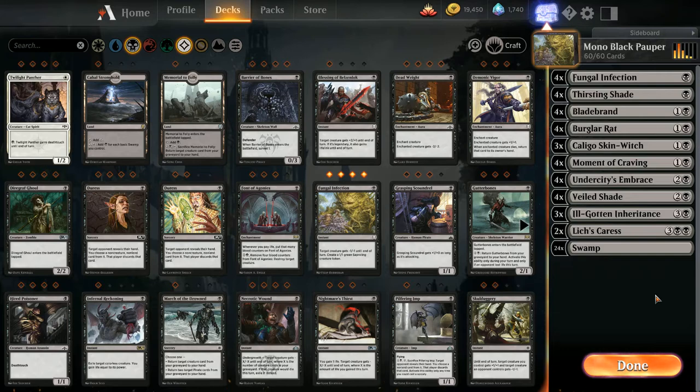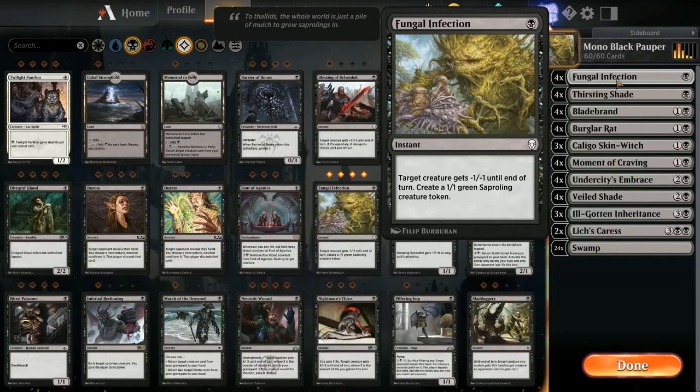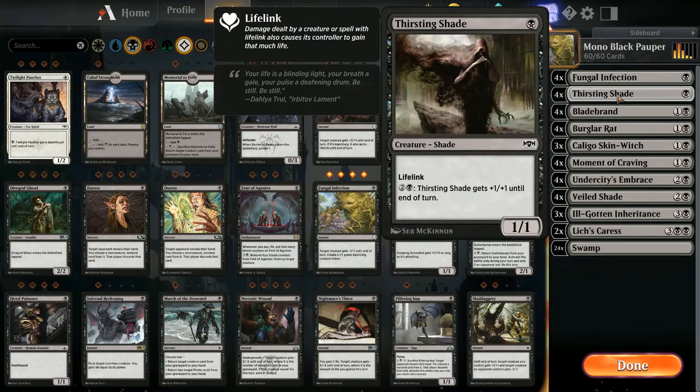I think this is gonna work pretty well. I've done Pauper a couple of times. I've got four Fungal Infections — target creature gets minus one minus one until end of turn and you create a 1/1 saproling token. Pretty good removal. There's not a whole lot of removal in Pauper. I am expecting to face a few hexproof decks though, with Humongulus coming out as a hexproof creature. I like Thirsting Shade as a mana sink later — for three mana it gets plus one plus one till end of turn, and it's a 1/1 with lifelink for one.